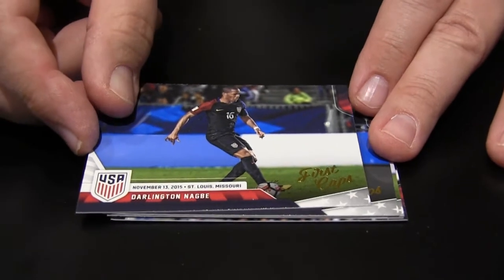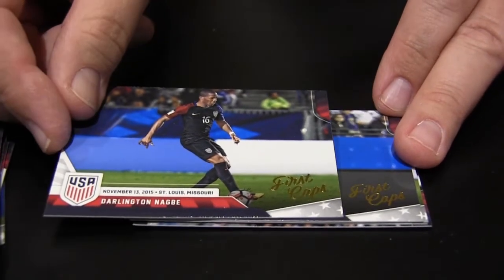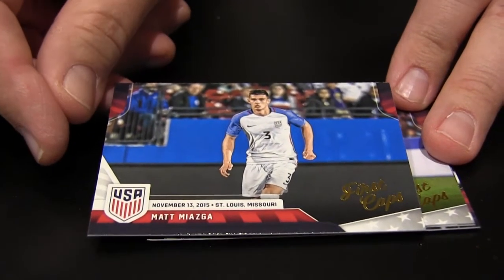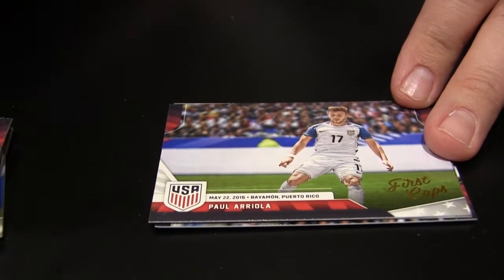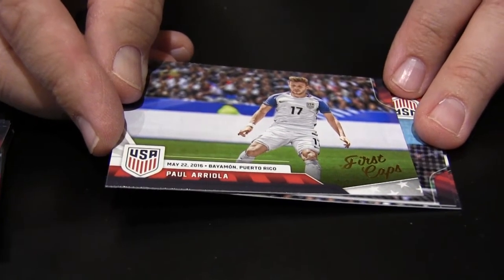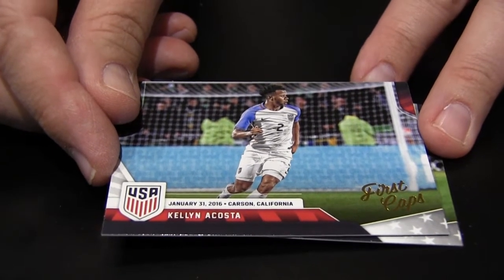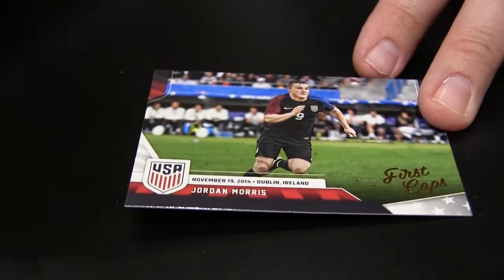Did you see how Nagby turned down the invite to the October games? It did not make a good impression with Klinsmann. Nagby had his first USA goal here in Dallas. Matt Miazga — Chelsea player, very young, a lot of potential, big guy. First card of any sort, I believe. Paul Ariella — also first card of any sort, playing in Mexico, and seems to score whenever he plays. Kellen Acosta, FC Dallas' own — good signer, of course. His first USA card, obviously.